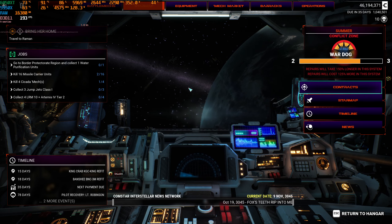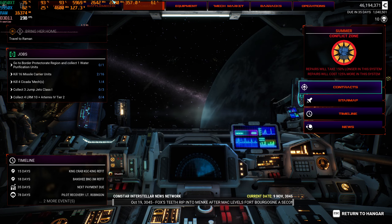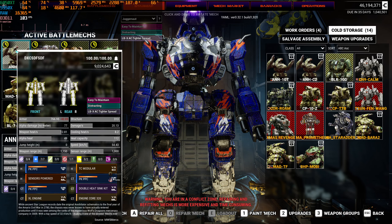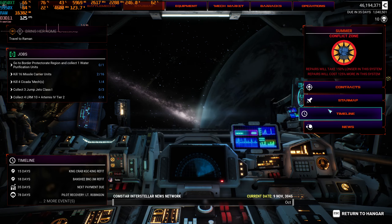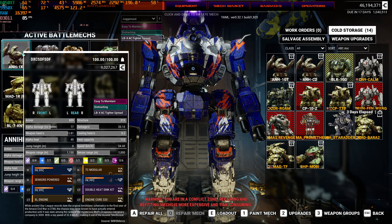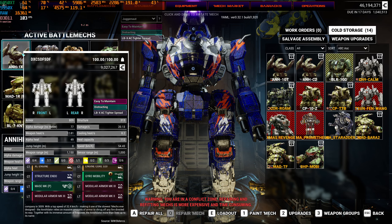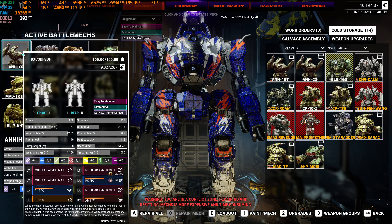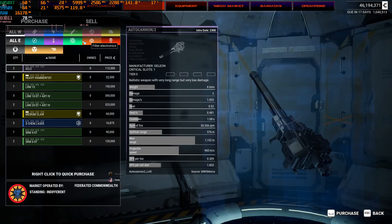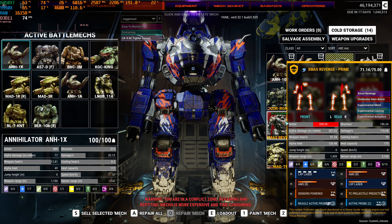We're gonna end this video right here. We'll turn this mission rolling real quick - pretty good. That's a nice little start - slowly improving these mechs over time. The Annihilator definitely needs to be tweaked, it needs more armor - I'm only sitting at 700 armor right now. Could you pass time to repair everything? Yeah, the problem is this variant - I just need a clan invasion variant because the clan invasion ones have more armor. You're rocking standard armor and you don't have the criticals for Ferro Fibrous.